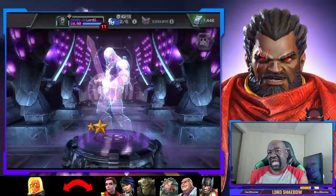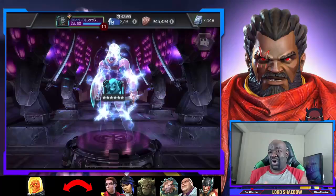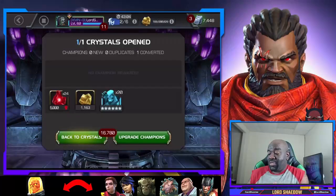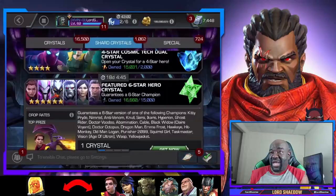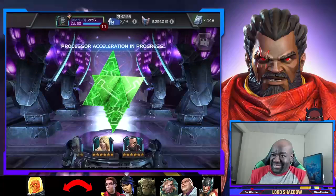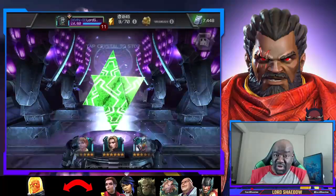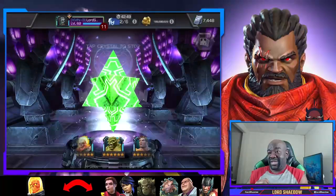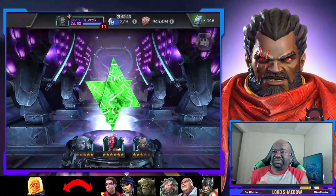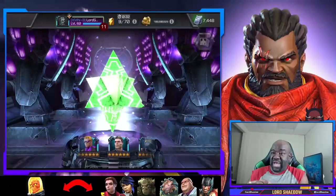One of the reasons I waited to do this crystal opening after the grind is because it was a basic champion. If I were to pull Nimrod and then collect the basic champion, that's only one sig level — just like an awakening gem. But doing it this way it would be 20. Who do we got? Taskmaster — I already have him. He's already sig 60! I have even arena teams right now so if we just get dupes, not that upset about it.